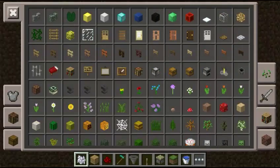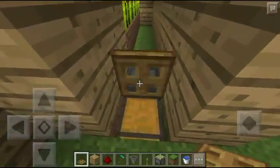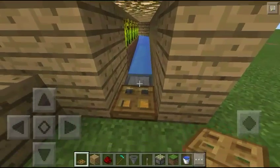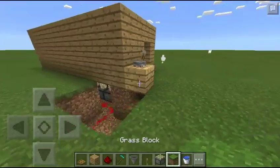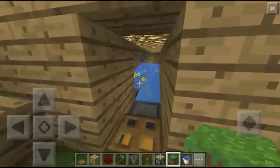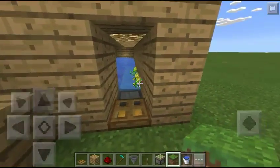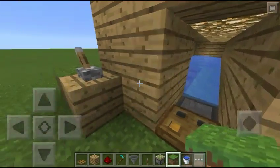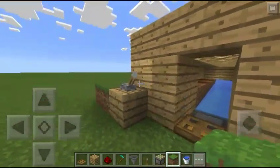Once the crops have grown, pull the lever. You will see the pistons push the crops and everything goes into the hopper and into the chest. Cover up the redstone with whatever you want — I'm just going to use grass. Now let's check the chest: turn the lever off, open the chest, and there you go — all the harvested items are collected.